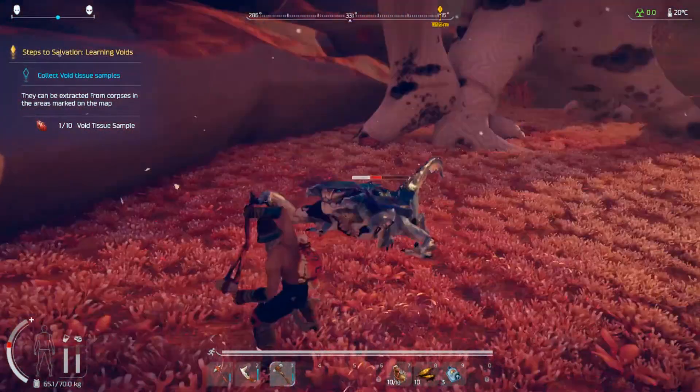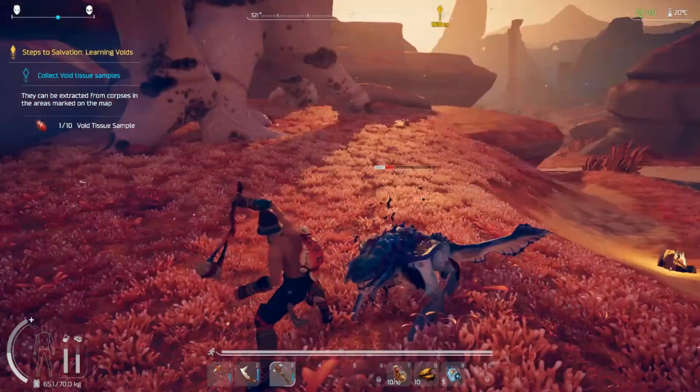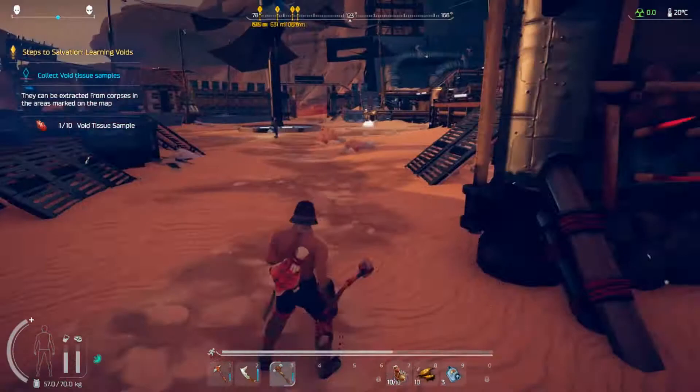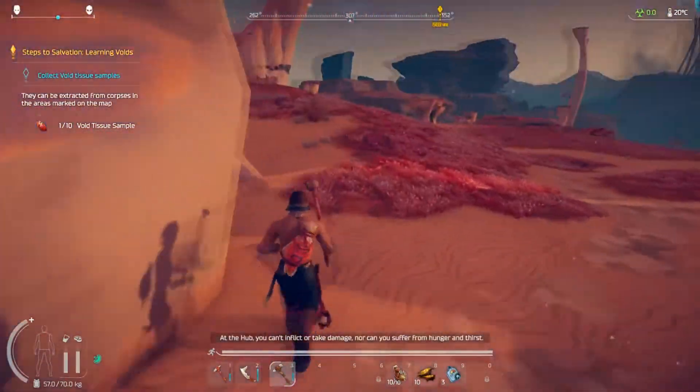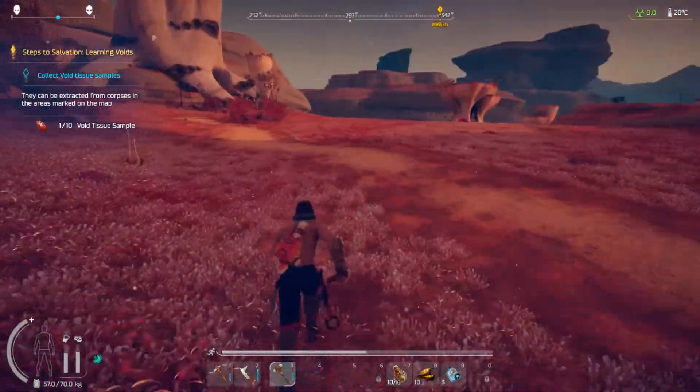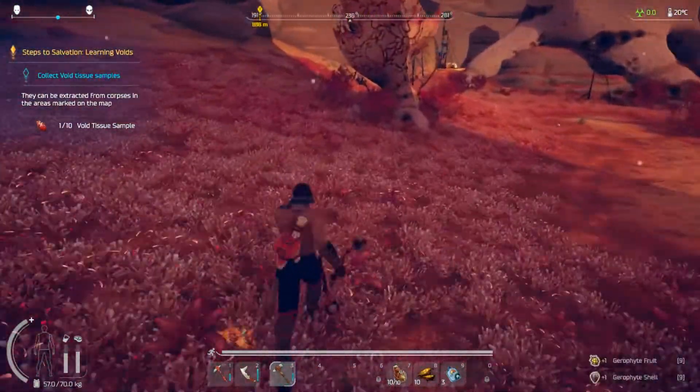Now with armor you're going to need just a couple things: leather that you can get from the ute — the little dog-looking mini things running around, the prairie dog kind of guys. Then you need Sangria, which is kind of like the fiber that makes the rope. And then you're going to need Pearl Berries.